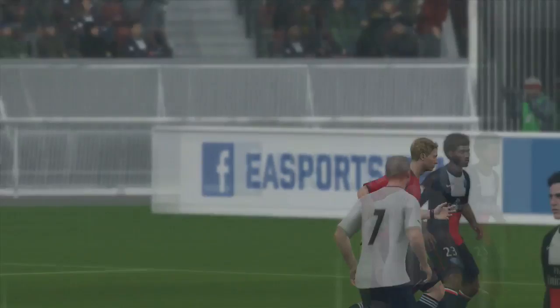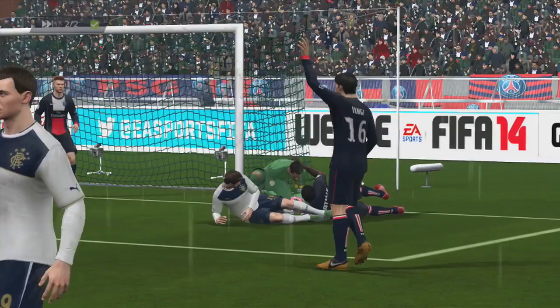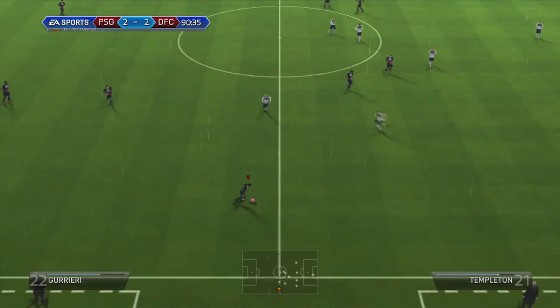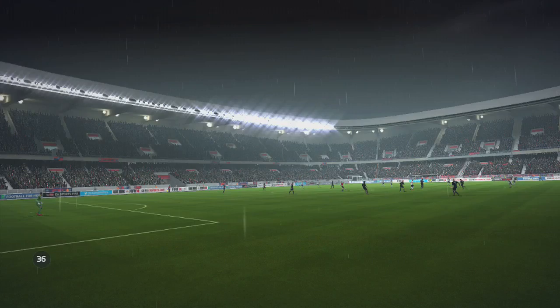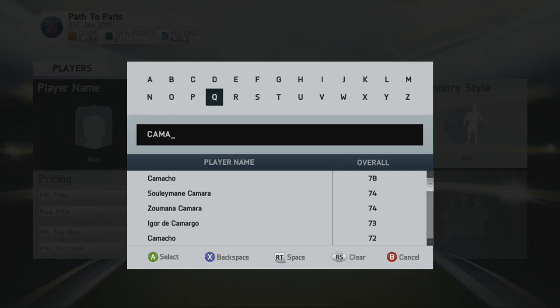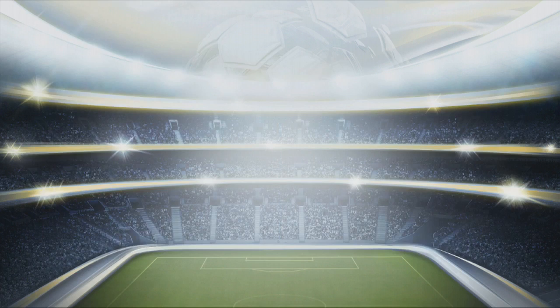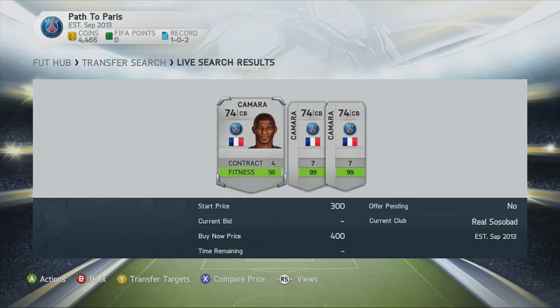He managed to equalise and it was 2-2. I had a bit of luck because he had one of his strikers sent off when he slid through the back of one of my players who didn't have the ball — just stupidity on his part. That sort of deadened his attack. We went in at the end of the game at 2-2. Playing online single matches now, you can't draw anymore, so we went into extra time ready to go to penalties. Unfortunately he disconnected — it wasn't me because I came straight back to the Ultimate Team menu. We didn't get a win, a loss, or a draw — we got nothing, though we did get the coins.